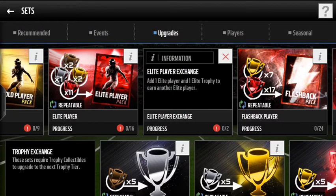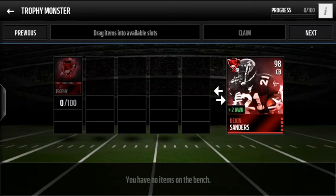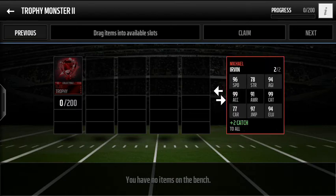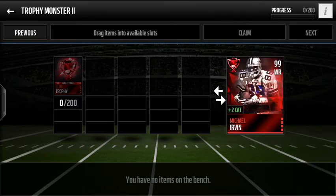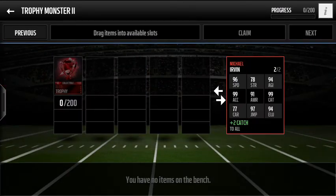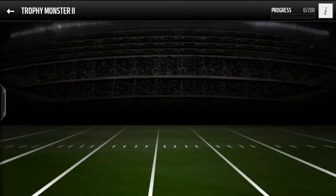So if we move along here, we do have Trophy Monster 2. If you guys have completed Trophy Monster 1 already, that was Deion Sanders 98 overall with plus 2 awareness. Now we have a 99 overall Michael Irvin with plus 2 catch. If you already have Jerry Rice on your team, Michael Irvin would be absolutely another sick 99 overall wide receiver to add next to him. Here are his stats: 96 speed, 99 catch, 99 acceleration, 97 jump, 91 awareness, 94 agility. Really good stats for a wide receiver — definitely a good one to add to your team.